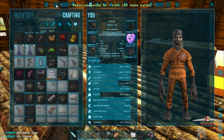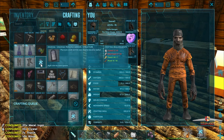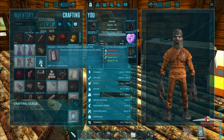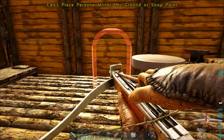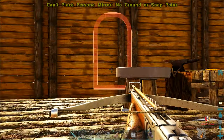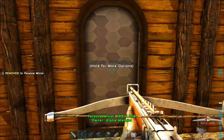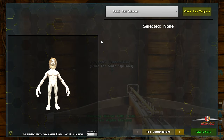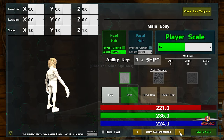I just saw this mod - apparently you can change your whole character like you do in the level loading screens, so you can change your appearance, your color and everything like that. I'm not quite sure what it's called yet, but I want to make myself a bigger version of myself.